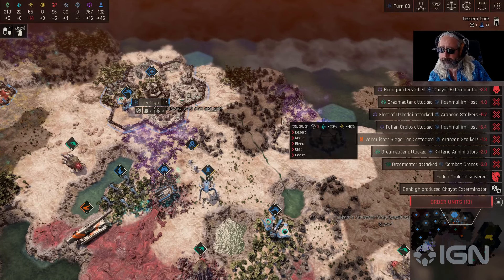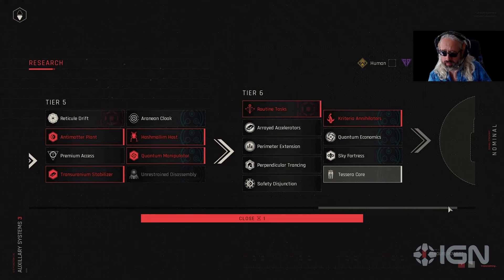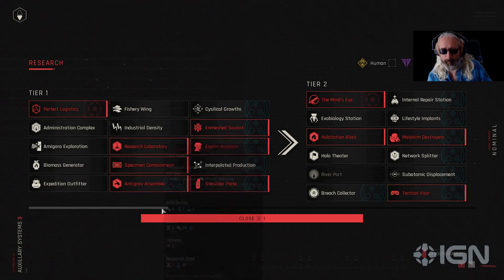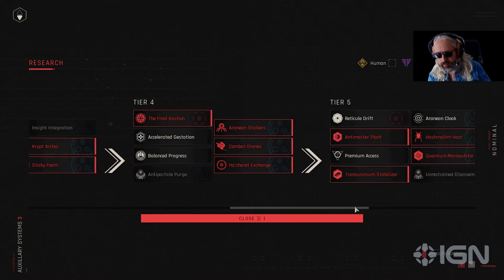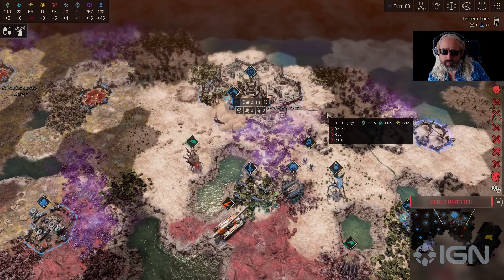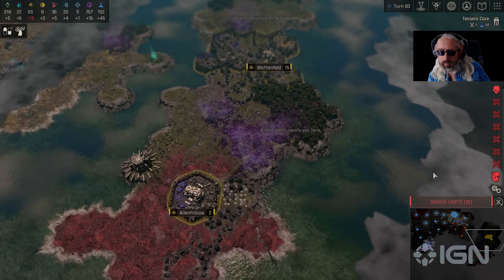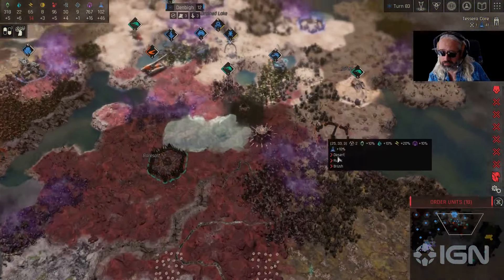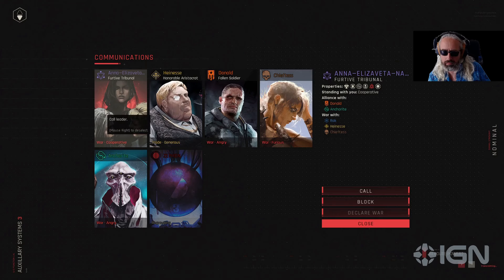This save is 83 turns in, which places us well into our tier 5/6 technologies. In this game we didn't get the chips, but we got the early assassin hero. We also went for vehicles. We're in a situation where we're trading with the Honourable Aristocrat who started down here and has two bases. Zephon, by this time, has actually been eliminated. Our challenge is that the rest of the players have allied together — the Furtive Tribunal, the Fallen Soldier, and the Anchorite are all in a three-way alliance.